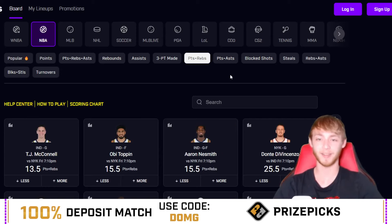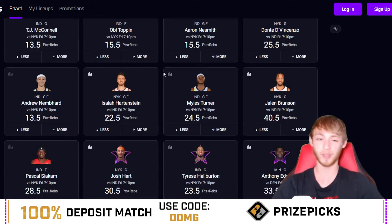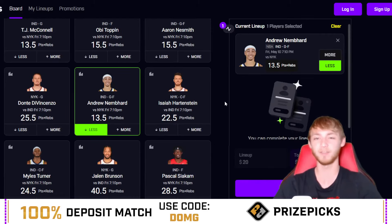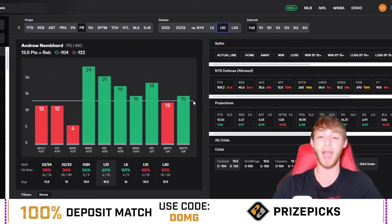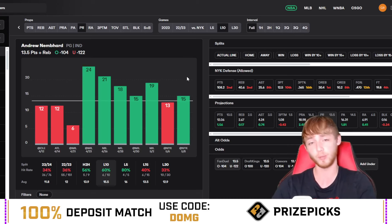Play prop number two is in the points plus rebounds category — Andrew Nembhard under 13.5 points plus rebounds. Before getting into the data, check out props.cash — link is in my description, promo code DOMG for 25% off your first month. It's a research tool I've used every single day for over two years. They have an amazing app on the App Store that makes it super easy to research player props.